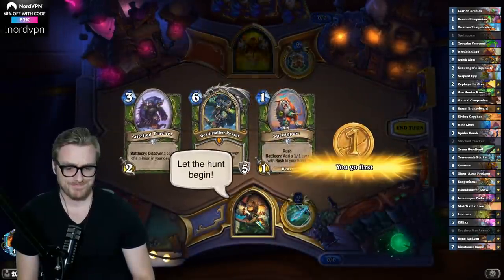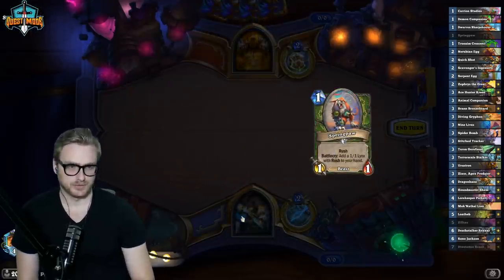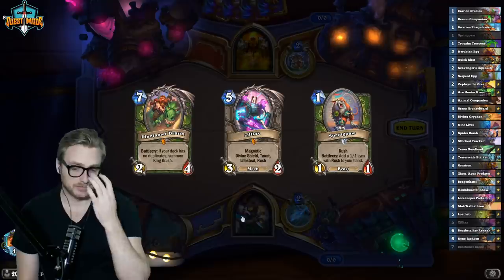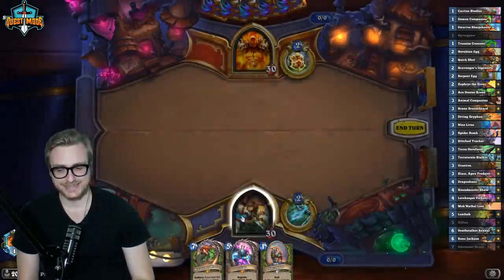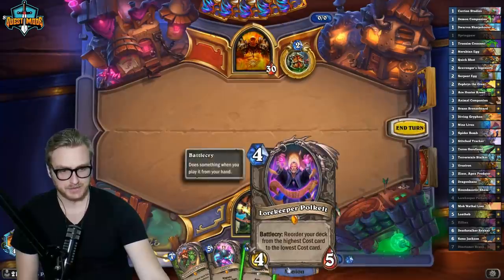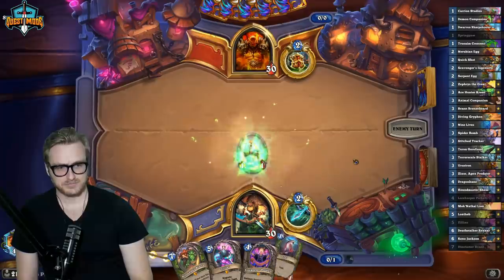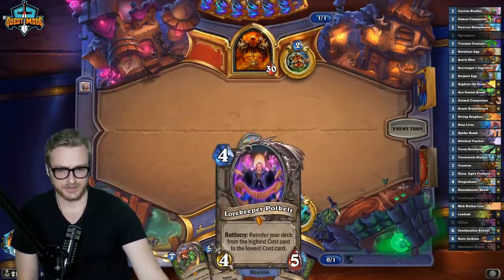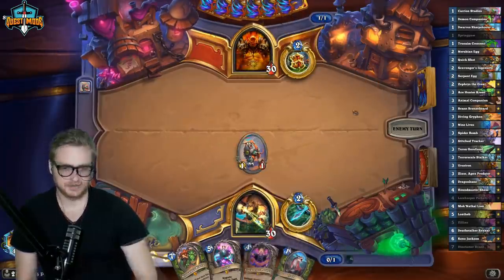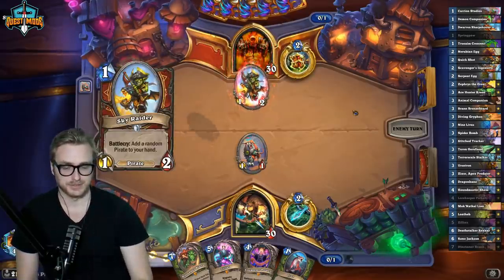Looking at the mulligan — maybe I should have kept the Rexxar. Rexxar is decent into Pirate Warrior and game-winning into slower decks, but this draws me closer to Rexxar, so that's fun. This will ensure that I hit Rexxar when I need him, or hit Reno when I need him if it's Pirate Warrior or something. Polkel's just really good here.